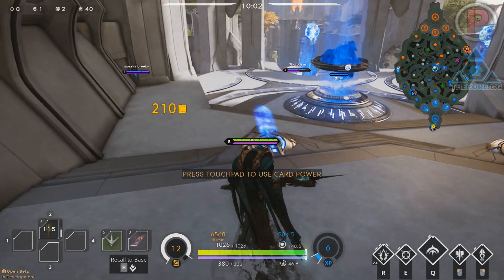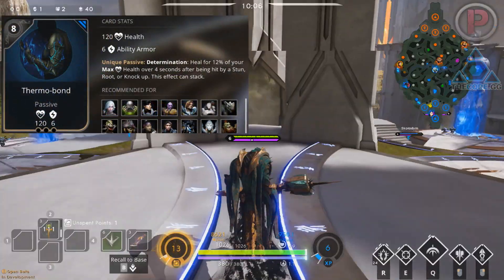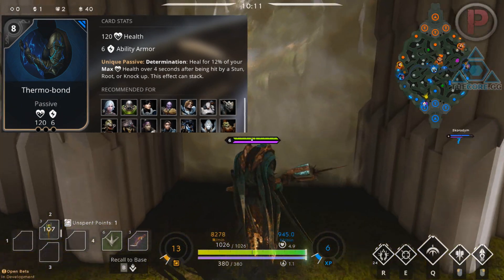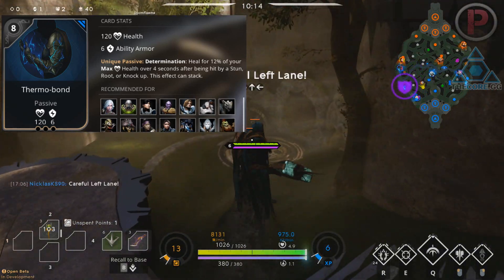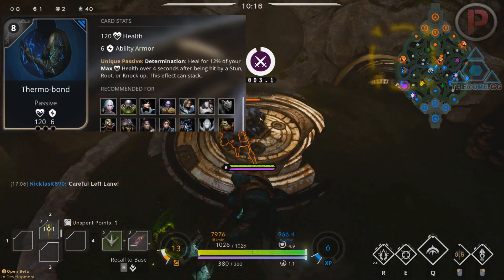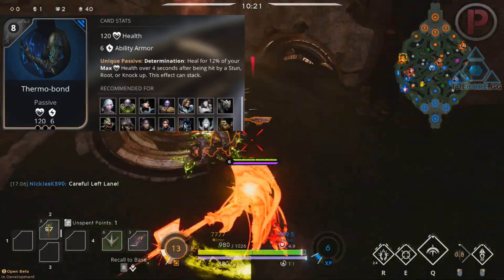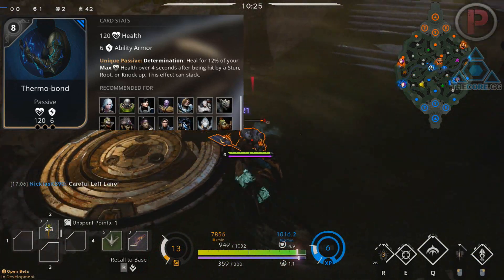Next up we have the big one — Thermo Bond, a must-have when you are against any heavy CC team. It is an 8 point universal card that gives you 120 health and 6 ability armor, with a unique passive called Determination. This heals you for 12% of your max health over 4 seconds when hit by a stun, root or knock-up. This effect can stack so it doesn't have any cooldown.